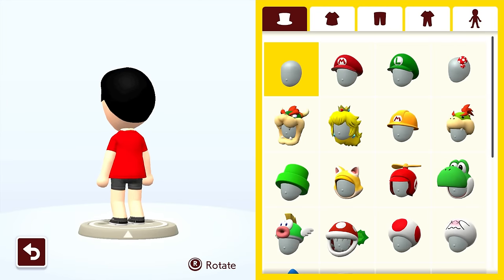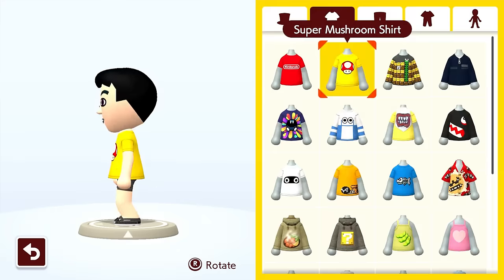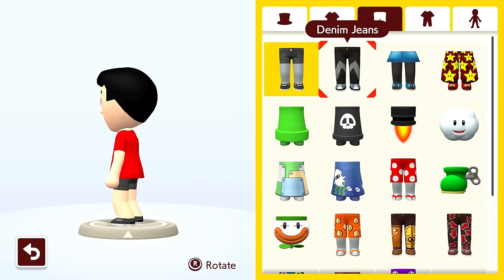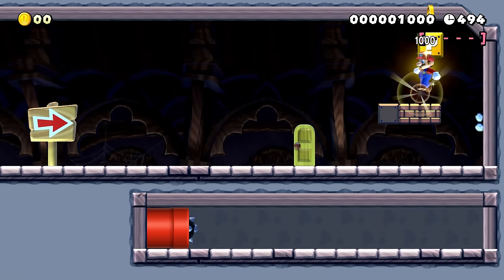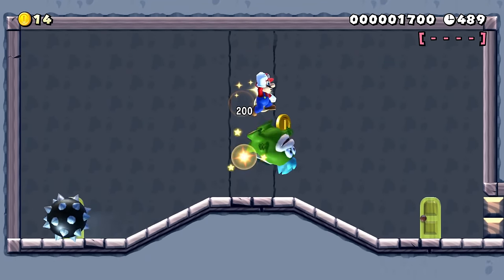First off, let's go through the ones you have by default: no hat (yes, I'm counting this), the Nintendo shirt, the super mushroom shirt, the one-up hoodie, the black short shorts, the denim jeans, and the denim skirt. There's no strategy behind these since they're unlocked from the start of the game, so the only real strategy here is being able to beg your parents for $60 to buy the game.